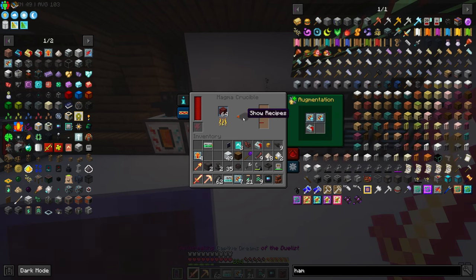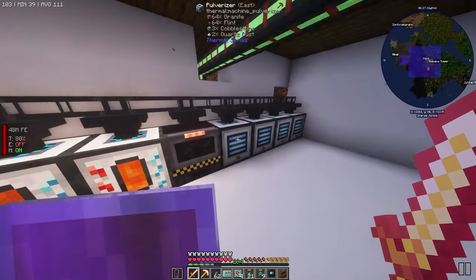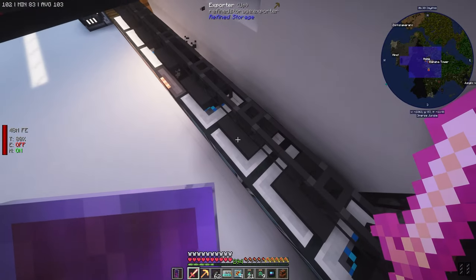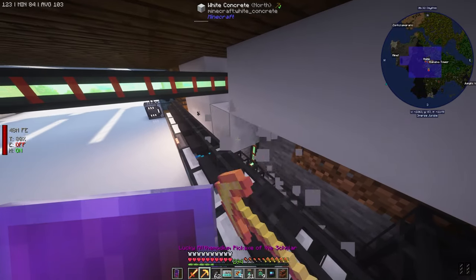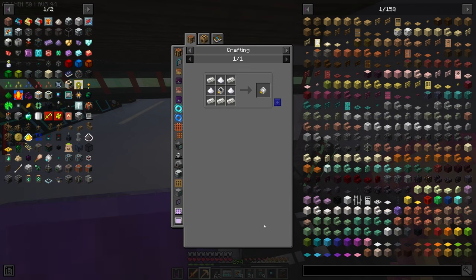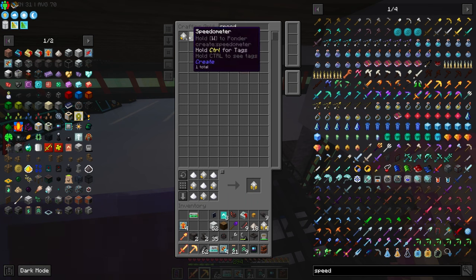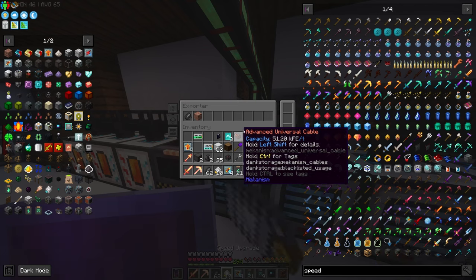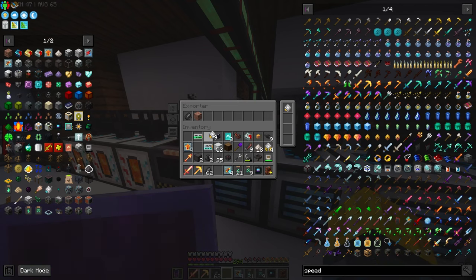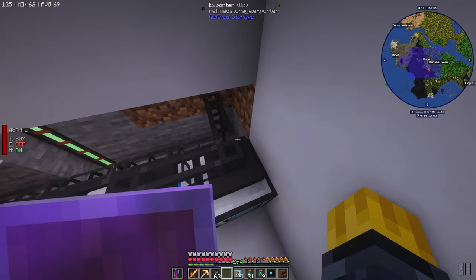How are you guys doing? You're cooking up - there we go, you guys are good to go now. These things are pumping. We need to put upgrades on the importers and these - we're going to need more stack upgrades and speed. Maybe we didn't need the stack upgrades but oh well - we definitely need speed upgrades for this. Let's chuck one on there - this won't be able to keep up so we need two per.